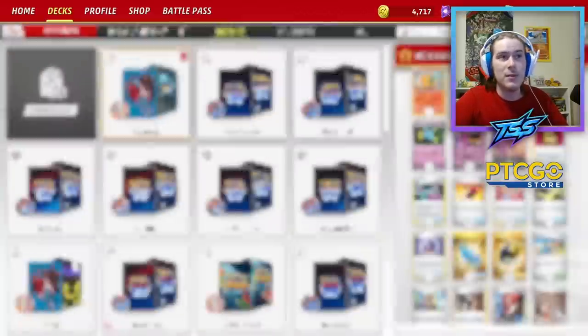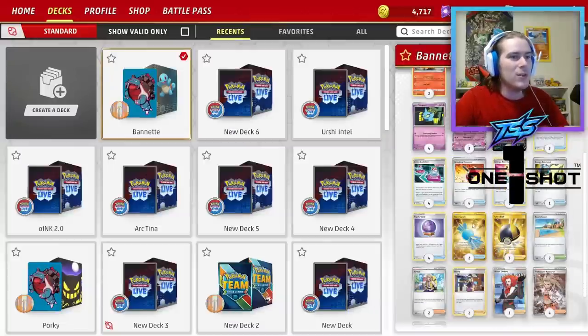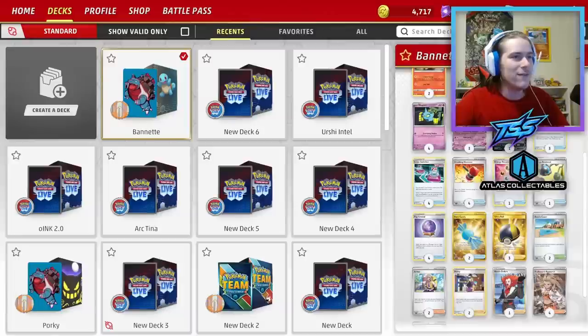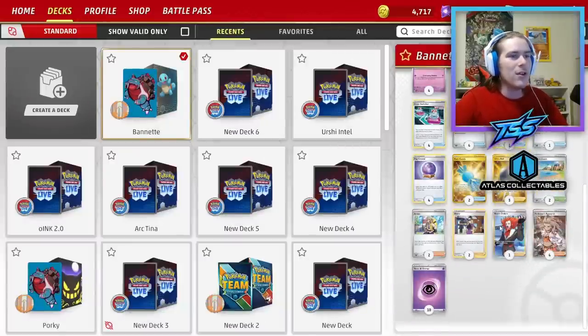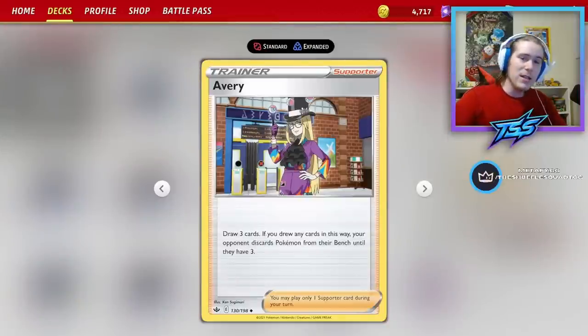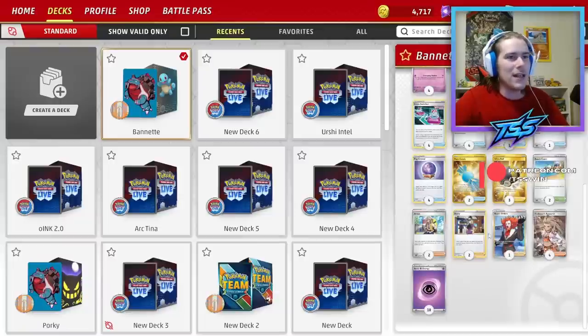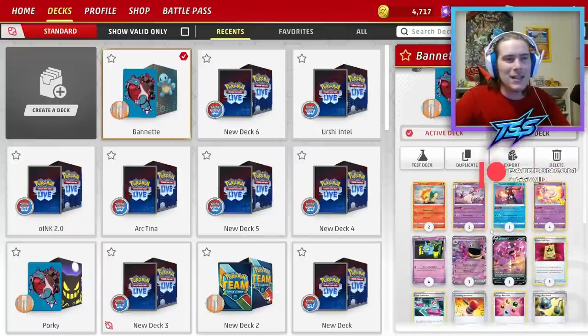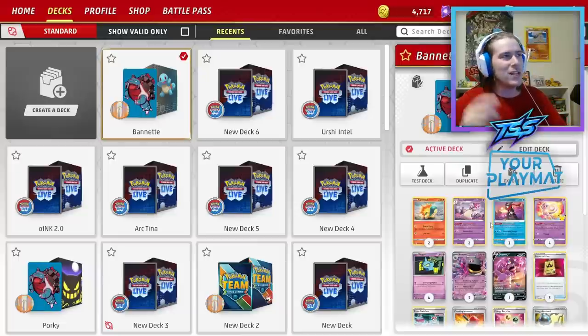We're playing one copy of Drapion because Mew is a thing, and four copies of Mew so we can hit things like Crushing Hammer to stop our opponent from attacking us. We have two copies of Rare Candy to evolve directly into Typhlosion, and tons of search in Fog Crystal and Ultra Ball. Another really cool card is Avery — I think it's really good going into this format as it stabilizes, since we see a lot of top-tier decks playing a full bench. Avery can put a wrench in their plan. The deck list will be in the description below — let's get into a game.